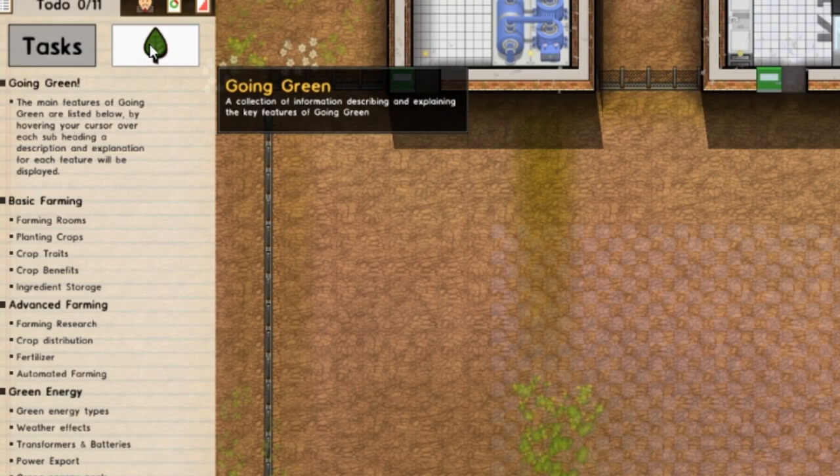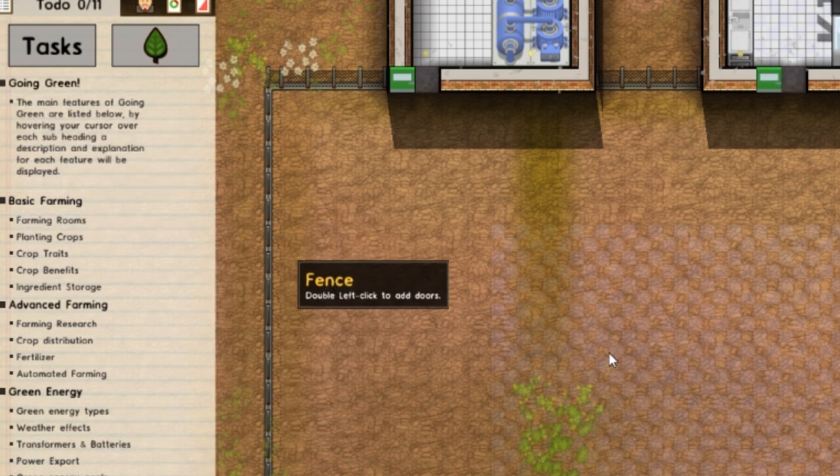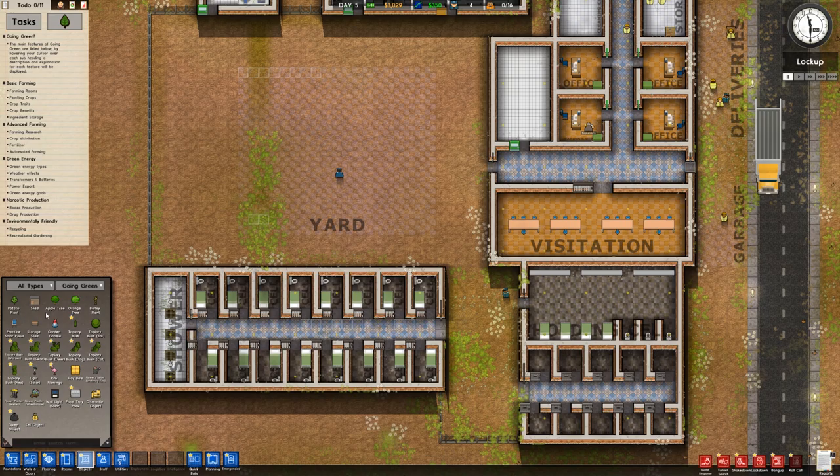You've got this Going Green tab, and this is going to be where all the information is to learn how to go green. One of the things I really like is when you look at objects, you can sort by packs. Going green lets you see all the different things you can make — like potatoes. You can boil them, mash them, stick them in a stew.